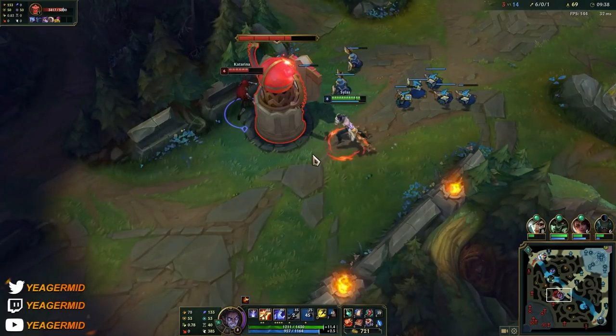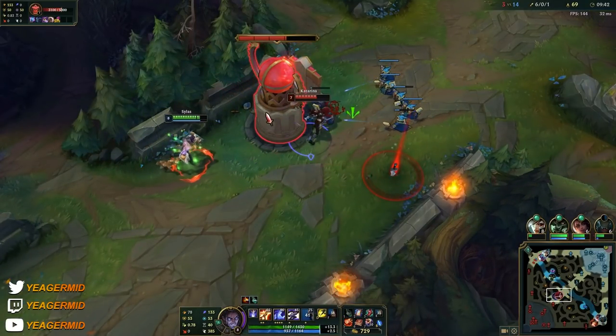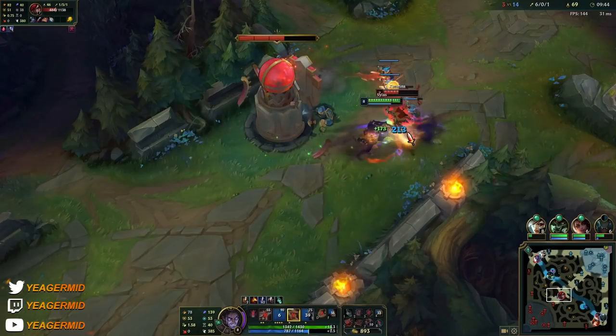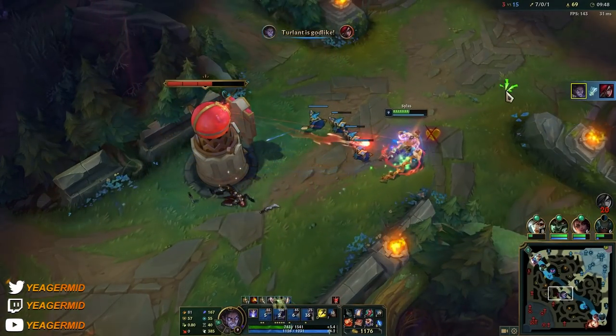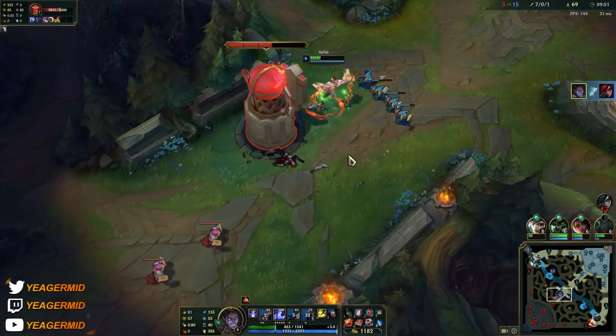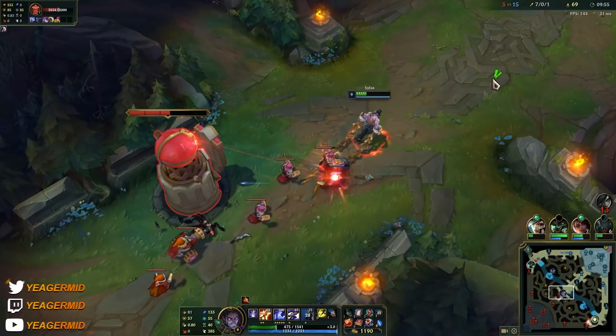All of this cooldown is affected by ability haste, putting the steal cooldown on a lower cooldown as well — that's why ability haste is such an important stat on Sylas. You always want to build on this champ: never just build raw AP. You have to make sure you're getting a mix of tankiness, ability haste, and damage — which is pretty much what Everfrost and Zhonya's Hourglass give you.